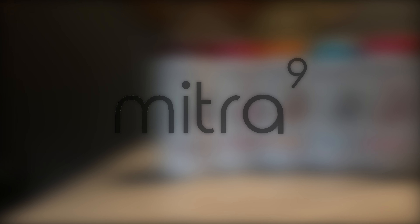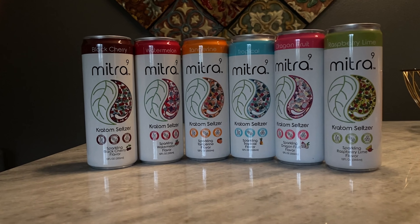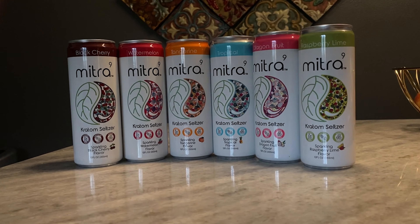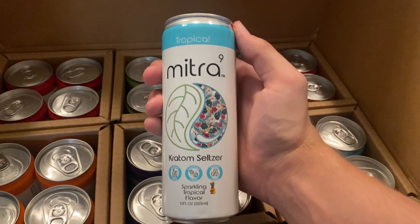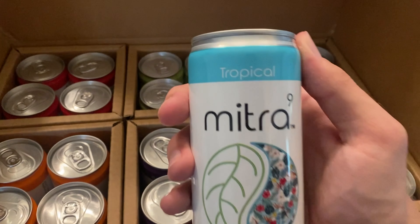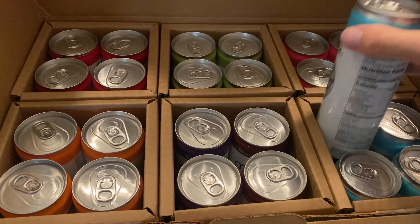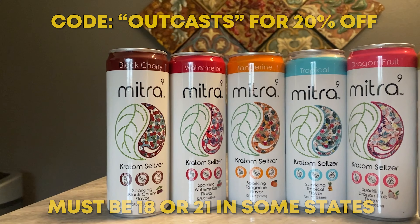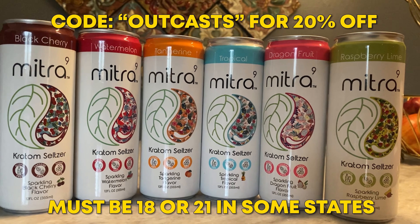This video is sponsored by Mitra 9. Mitra 9 is a kava and kratom seltzer company that quite literally makes you feel good. My favorite flavor is tropical. Kava and kratom give you a similar effect to alcohol, just without the impairment — it's more similar to a high. Mitra 9 has really helped me get through long, stressful days. Use my code OUTCAST for 20% off at mitra9.com. Must be 18, or 21 in some states.